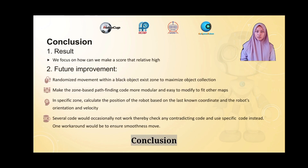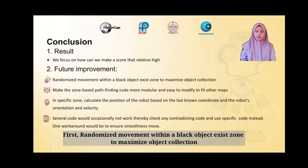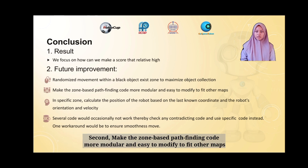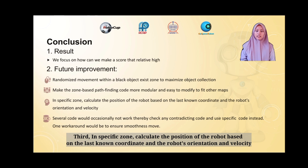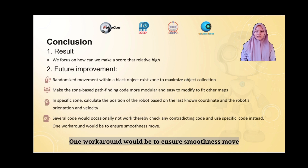Conclusion. 1. Result: We focused on how to make a score that is relatively high. 2. Future improvements: 1. Randomize movement within a black object axis zone to maximize object collection. 2. Make the zone-based pathfinding code more modular and easy to modify for other maps. 3. In a specific zone, calculate the robot's position based on the last known coordinate and the robot's orientation and velocity. 4. Several code blocks would occasionally not work — check for contradicting code and use specific code instead; one workaround would be to ensure smooth movement.